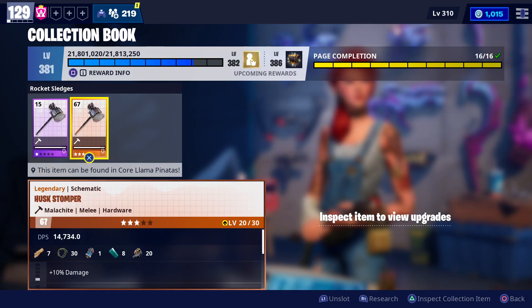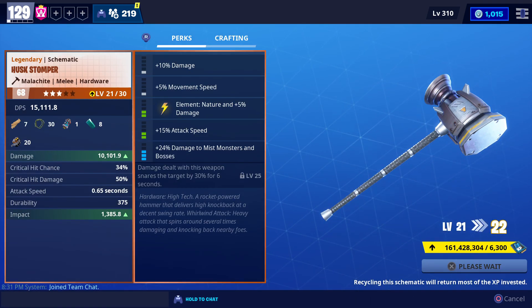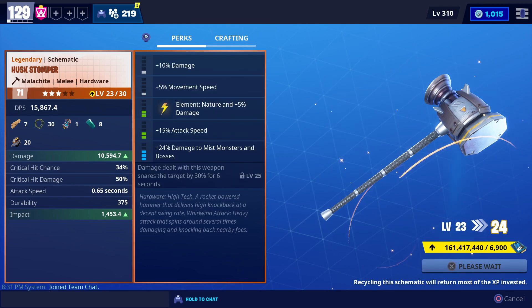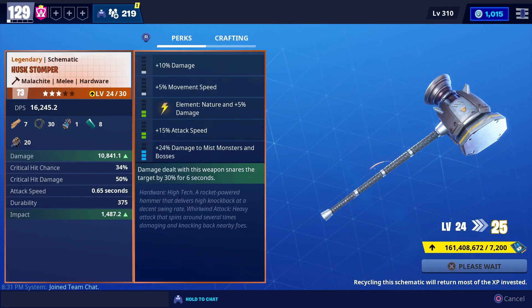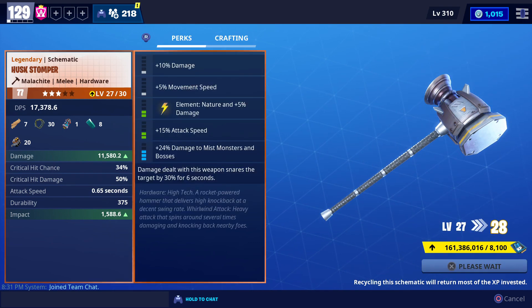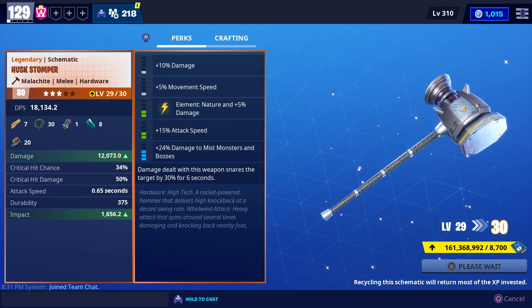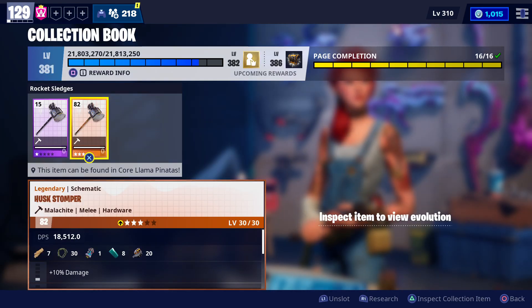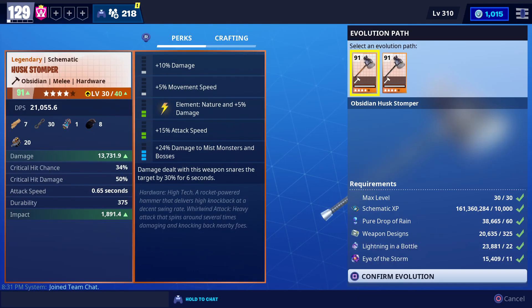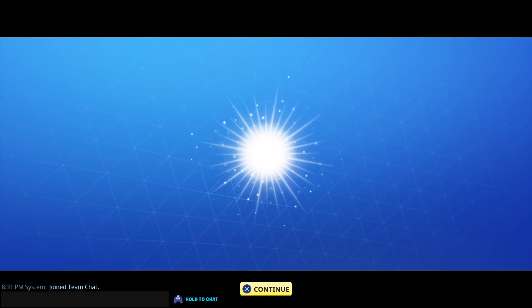We have added some of those. I will choose shadow and obsidian — this will increase the level to max. I will evolve it, so we will get higher XP. You can see the collection book is now at 382.